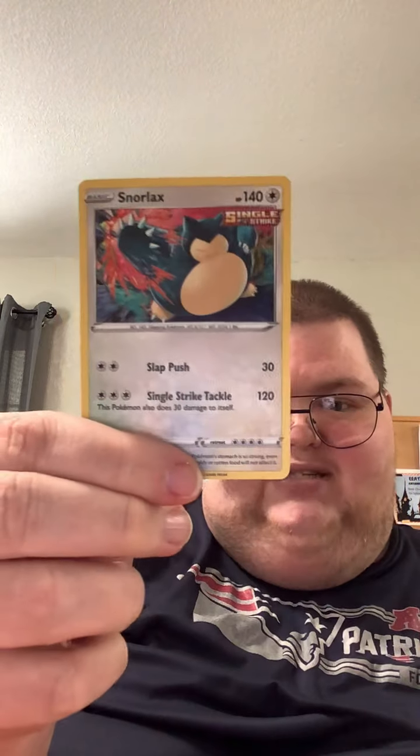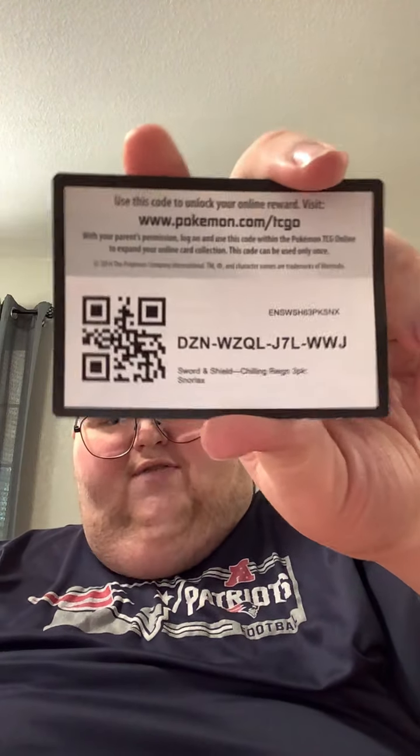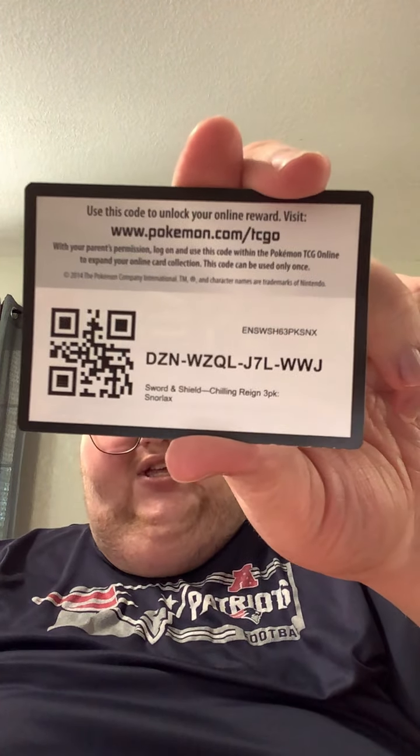Here we go. Looks like we got the coin here and it is Rayquaza — that's a pretty cool thing. And here's the Snorlax that comes with the pack. For people who have the Pokemon Online TCG game, here is a code card for a blister pack of Chilling Rain. Go ahead and go claim your code, and let me know what you pull.